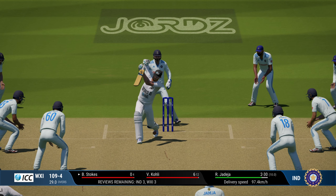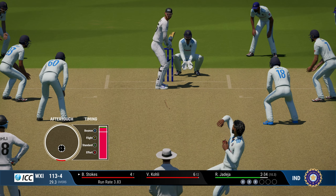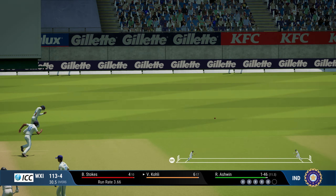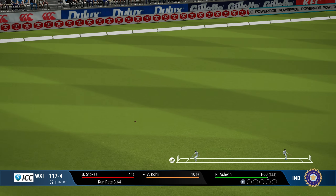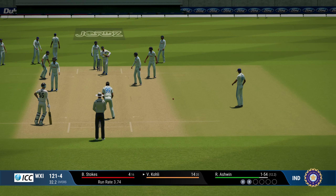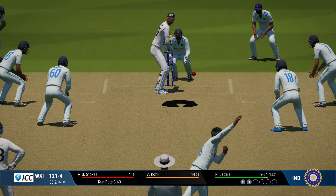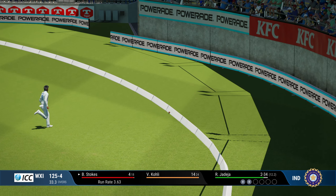Ben Stokes now coming in at number 6, joining Virat Kohli — bit of trouble now for World XI, 109 for 4. They had a decent start but a couple of quick wickets. Apologize for my voice — I've been down with fever for the last couple of days. Back to the game: Ravi Ashwin to continue around the wicket with Kohli and Stokes looking to build a partnership. I can feel a wicket coming for Ben Stokes — he's trying to get that mid-on shot going, and that usually means trouble for the AI.